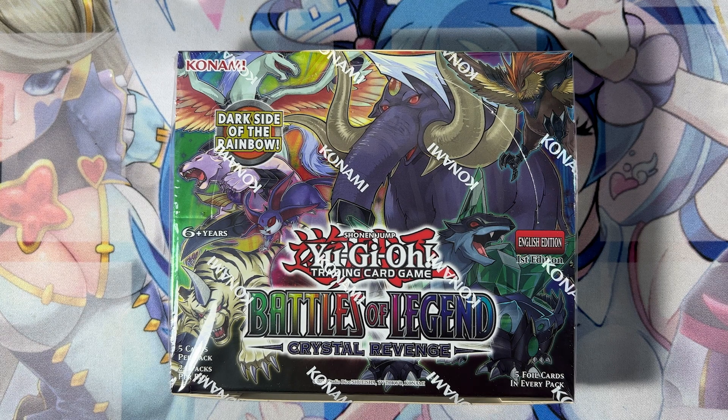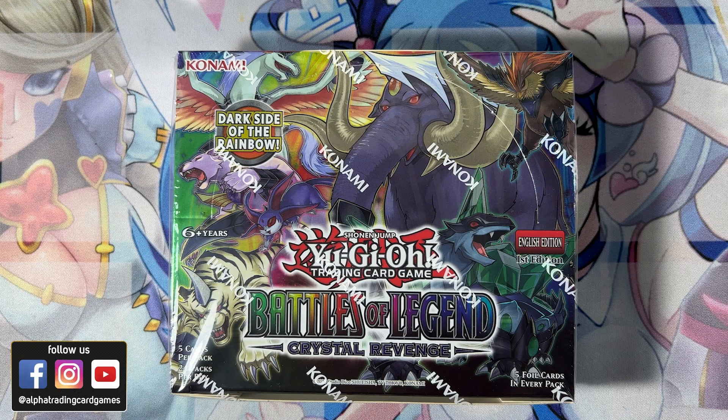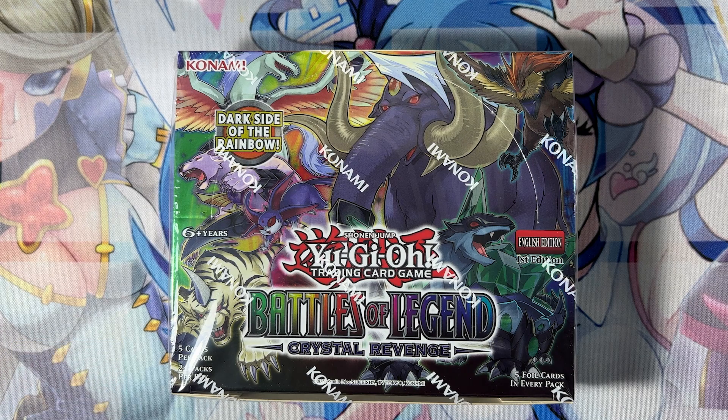What's up guys, it's G here, welcome back with another video. Battles of Legend just released and we're here to open one box. This set has insane reprints such as Accesscode Talker and of course Starlight. There are Exodia parts along with Fusion Destiny, the Toon cards, and a lot of cards out of Toon Chaos. Before we begin the opening, don't forget to leave a like, subscribe to our channel with notifications on, and comment down below which is your favorite card out of Battle of Legends.